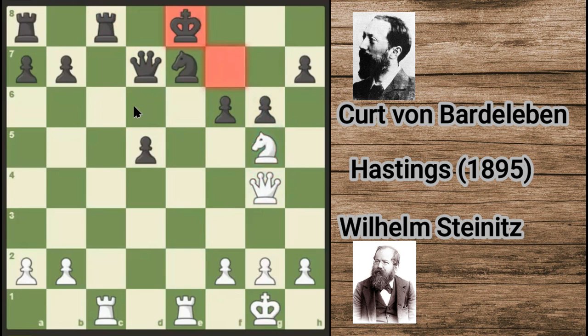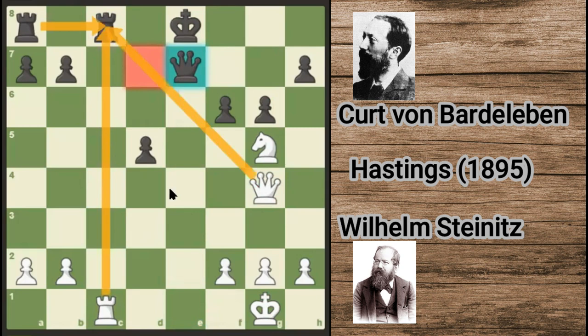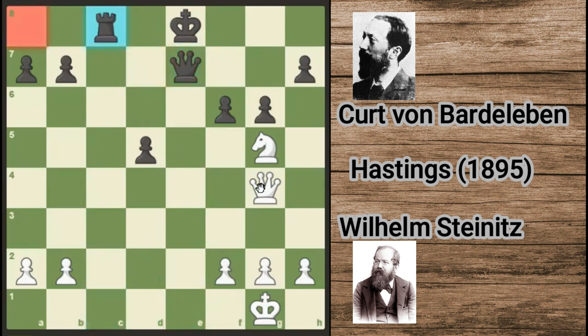King e8, protecting the queen. Rook takes e7. If you just capture the rook with your king, you can play rook check, and the king moves back, and then knight check — it's hilarious. And if it takes with the queen, then the rook will take. Rook takes e8, rook takes e8, and queen takes e8. Mate is not possible because there's a check — rook takes e8 check, rook takes e8, and queen takes e8 — it's a check. Black doesn't have time and white has a knight.